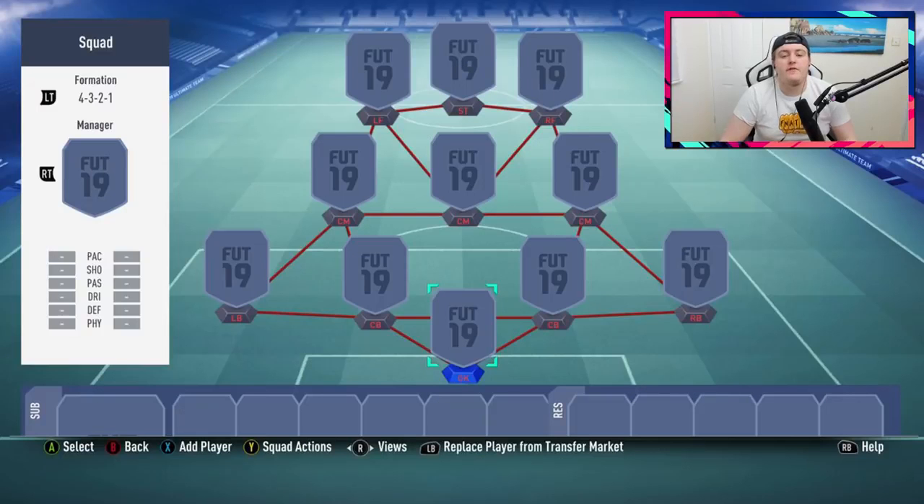We're going with a 4-3-2-1 formation mainly because it's really easy to hybridize. With the advanced custom tactics EA brought in for FIFA 19, you can actually change your formation with the press of the d-pad. So starting off at any formation shouldn't really have an impact on the way you play, and we went with the 4-3-2-1.